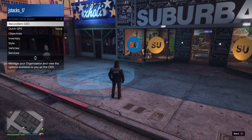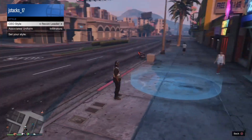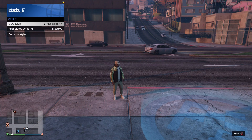Now open up the interaction menu again, go to Securo Serv, go to Management, go to Style, and you're going to look for the outfit called Warlord. Just cycle through until you see that outfit — that's going to be the one with the tan joggers.